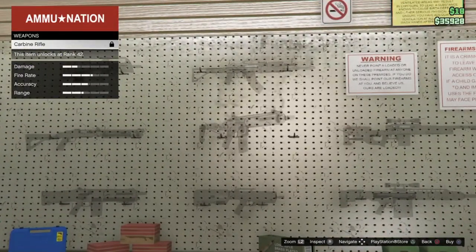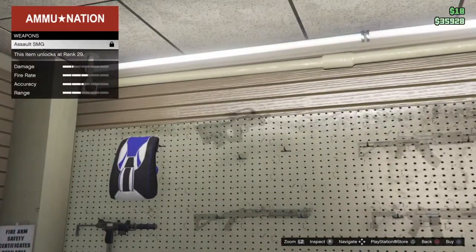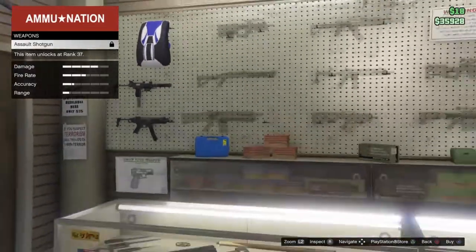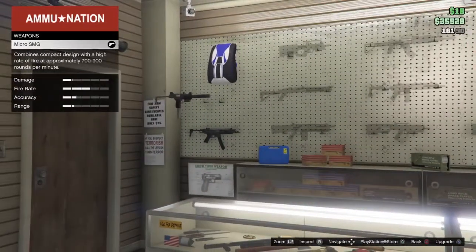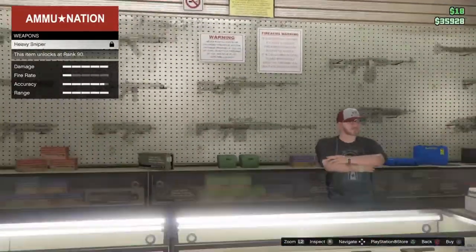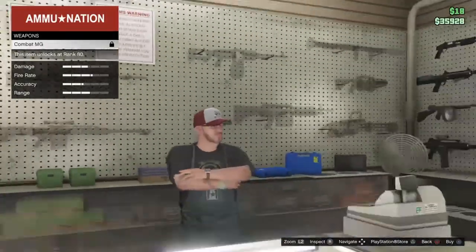I would recommend carbine rifles. If you're like a communist group, get an AK. Shotguns — I reckon pump shotgun; assault shotguns are good as well. SMGs for pilots if they crash or whatever; micro SMG, probably not. Snipers: if people aren't a high rank, get them the normal one; if they're above rank 90, get them the heavy sniper.